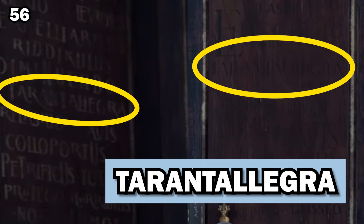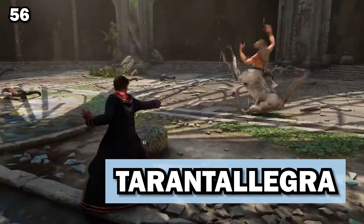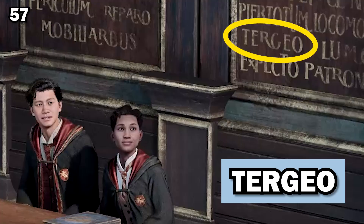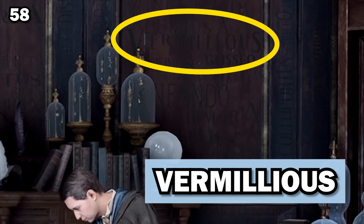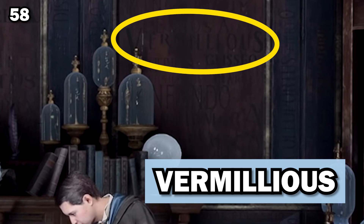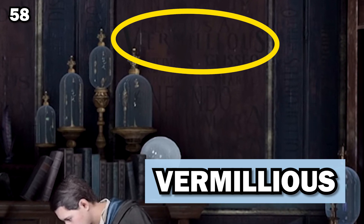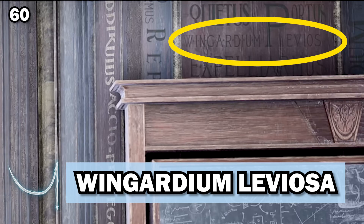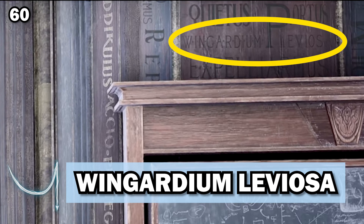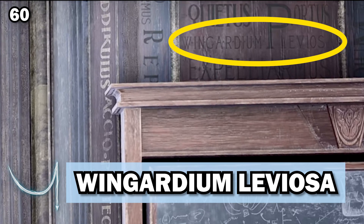Tarantallegra, the dancing feet spell, makes the target's legs spasm wildly out of control, making it appear as though they are dancing — which makes me wonder if that was related to this equal parts horrifying and hilarious bug. Tergeo siphons liquid and cleans objects. Vermillious is a jet of red sparks that can be used to signal an emergency or as a minor dueling spell. Waddiwasi is used to shoot small, soft masses of whatever the caster desires at the target. Wingardium Leviosa, the levitation charm, makes objects fly or levitate.